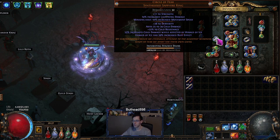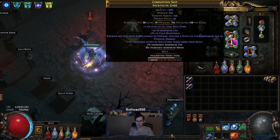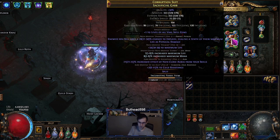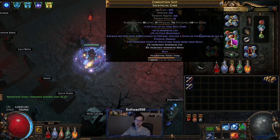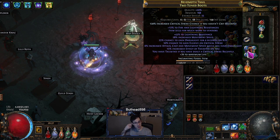The chest piece is absolute garbage. This is what happened when I slammed a sacred garb — six-linked with an explode T1 and an increased effect non-curse auras T1 — and I got probably the worst outcome you can get: a T10 life and a T8 resistance. I might just exalted orb this chest piece to see if I get a resistance mod, but overall the chest piece sucks. It's definitely budget — it's only there for the explode and increased effect.